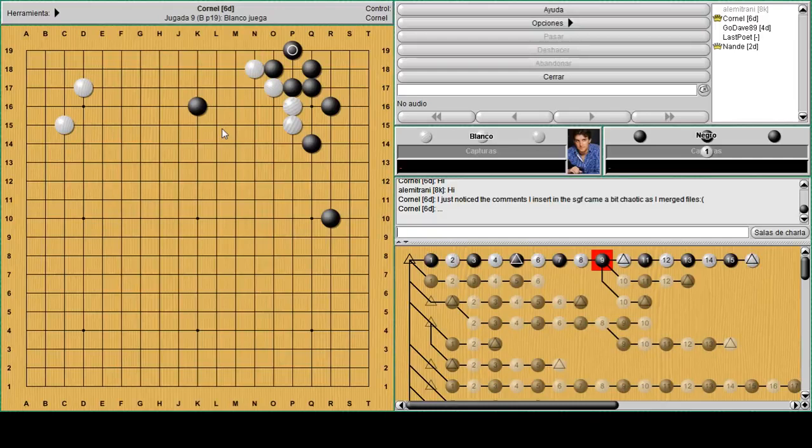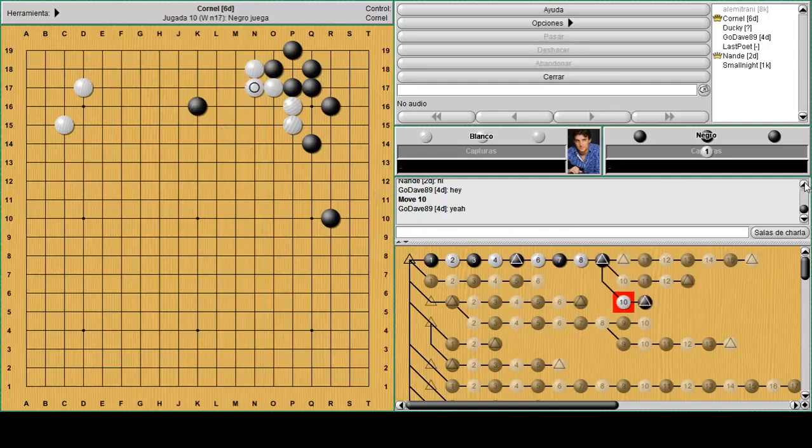In this position you probably wonder which is the best move for white to continue and get a light shape. Usually here white simply plays something like a jump, even though there's a problem with the cutting point at N17. If white plays a hanging connection like this or like this, it will end up in a heavy position. If this hanging connection happens, black simply peeps and white has to connect, then black extends — so this way white's position is not that successful.